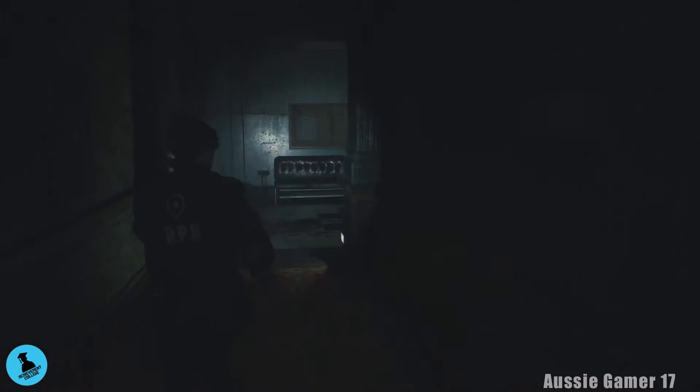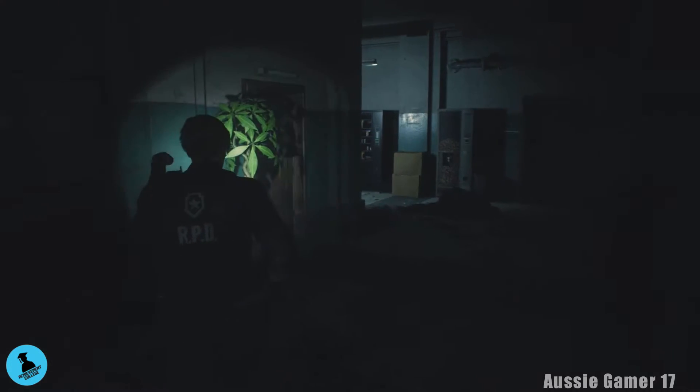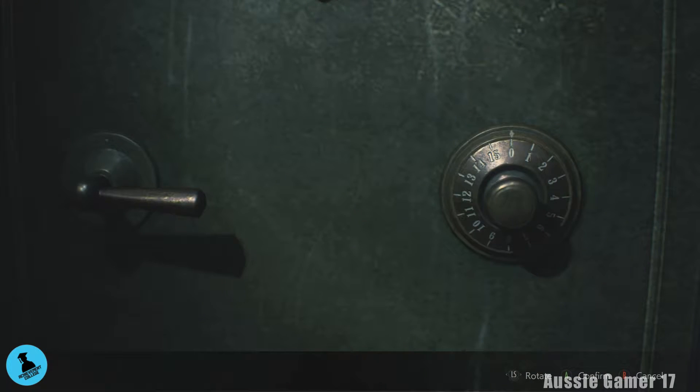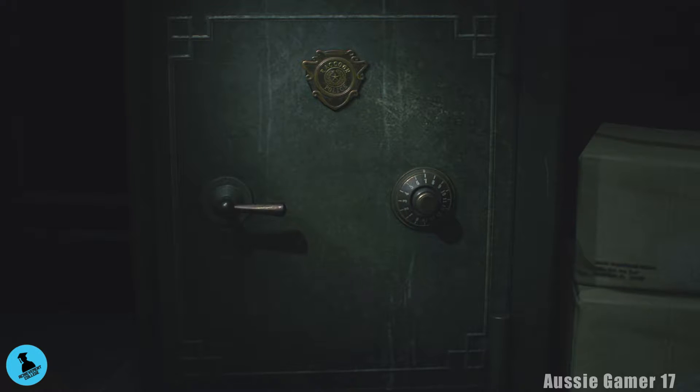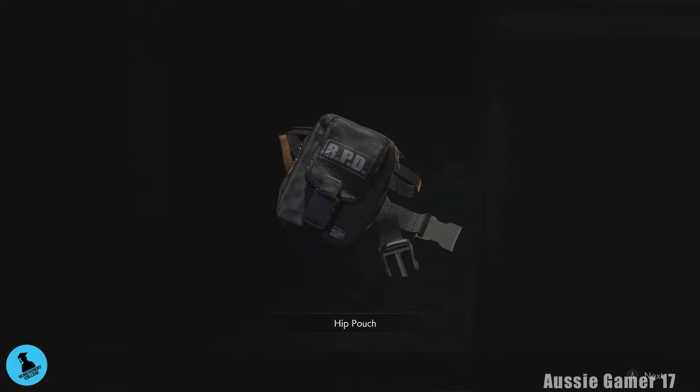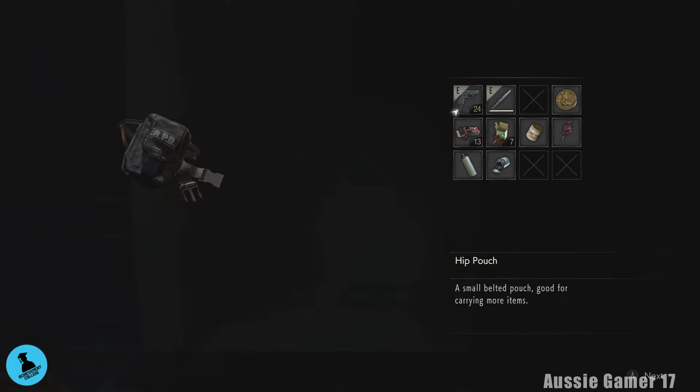That's the guy at the window — alright, west office. We've got the code for this safe. It was left 9, right 15, and then left 7. There we go — another hip pouch, two more slots opening up.